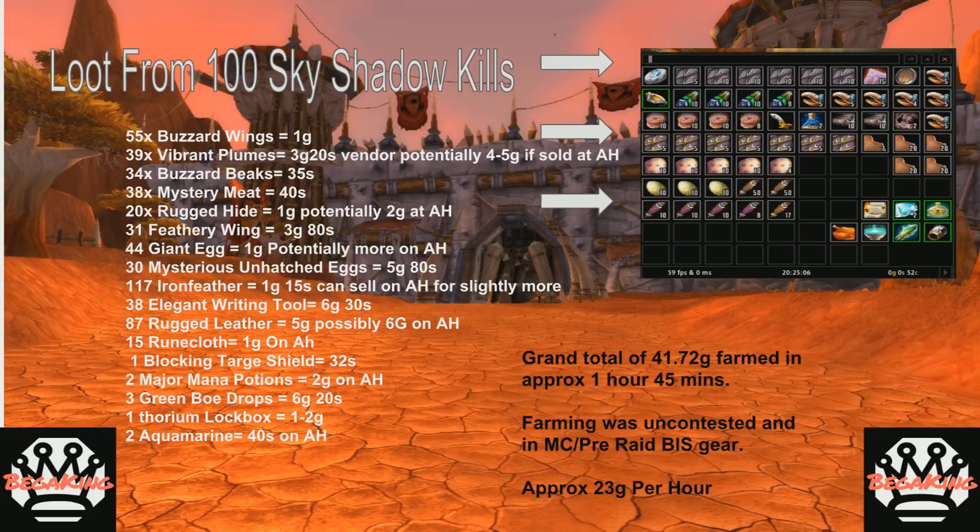Now this doesn't take into account — or I don't even know if you'd want to factor it in anyway — but I've seen many Traveler's Backpacks drop while farming these guys in my glory days. So occasionally you're going to have that drop that boosts your gold per hour up to say 30 or so, or you're going to get a couple more lucky greens or a couple better vendor drops. But other than that, that's the whole shebang and that's what I got for you guys.